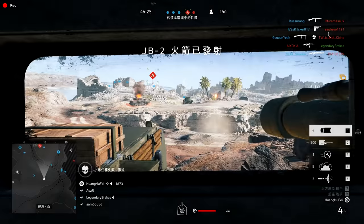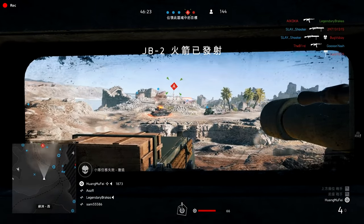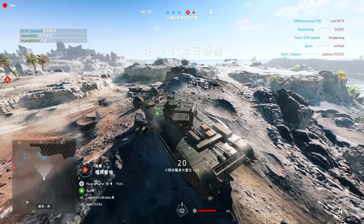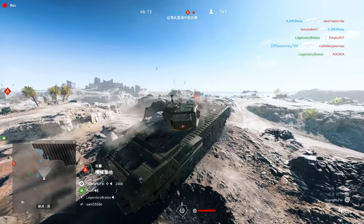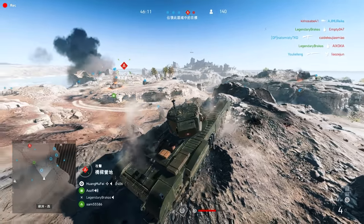And moving on, we have Huang Mufei. This is going to be on Hamada. He's rocked up to Alpha Objective. He's dropped in a V1 bomb. And he gets more than he bargained for with an incredibly lucky shot.